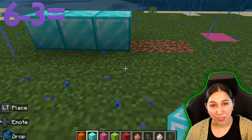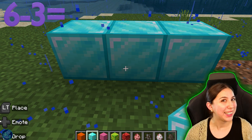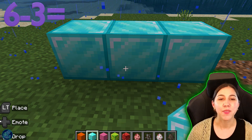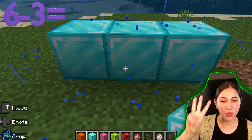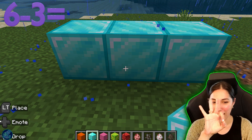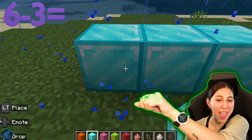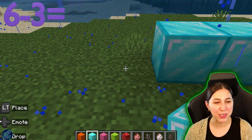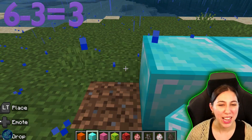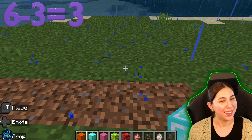We took away half — we took away half of six. How many are left? I want you to see if you can count on your own. We had six and we took away three. How many are left? There's one, two, and three. My finger disappeared for a second there. We have one, two, and three. We have three blocks. So we know that six subtract three is three.